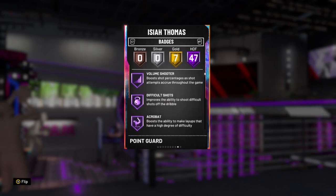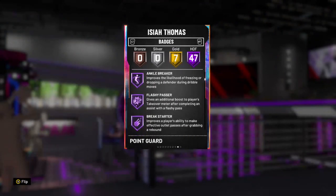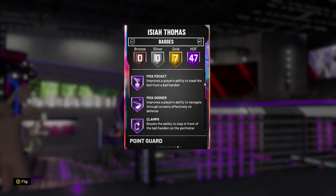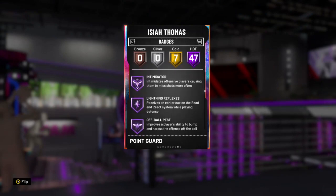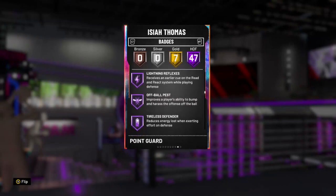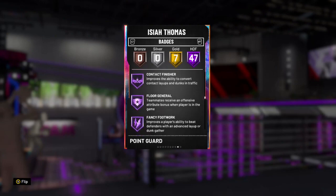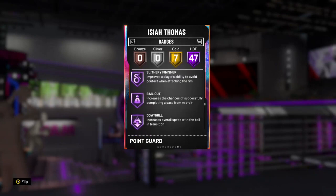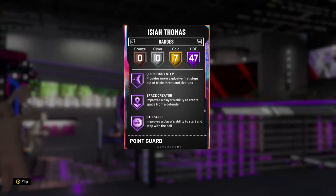He has Hall of Fame catch and shoot, volume shooter, difficult shots, acrobat, teardropper, relentless finisher, ankle breaker, flashy passer, break starter, lob city passer, dimer, pickpocket, pick dodger, clamps, defensive leader, heart crusher, interceptor, intimidator, lightning reflexes, off ball pest, tireless defender, trapper, consistent finisher, contact finisher, floor general, fancy footwork, tireless shooter, giant slayer, pro touch, slithery finisher, bailout, downhill, handles for days, needle threader, pass fake maestro, quick first step, space creator, stop and go, tight handles, unpluckable. He has 47 Hall of Fame badges and 7 gold.